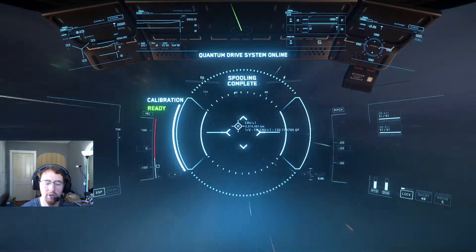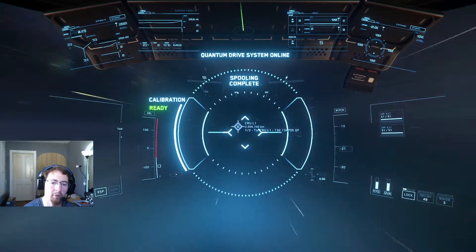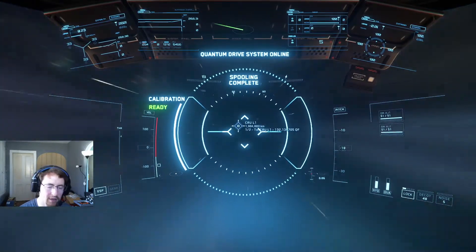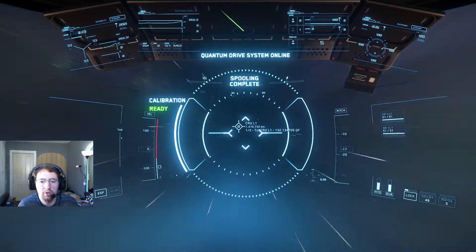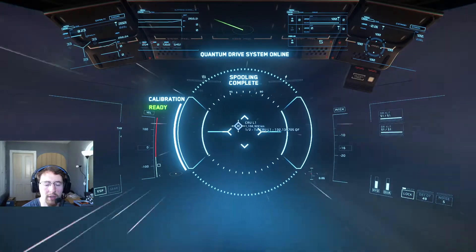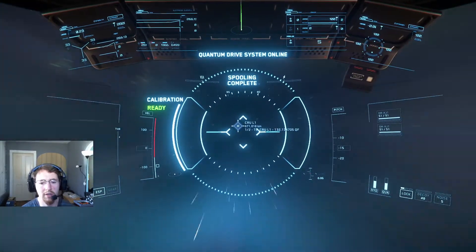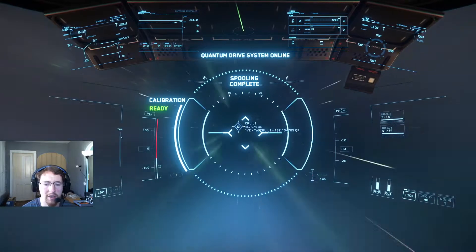If you're very low on the mining timer, you could skip requesting landing and just hover over the pad. The station will tell you that you're blocking the landing pad, and after a minute it'll automatically pop your ship into storage and fine you for blocking the pad. That's significantly faster than landing normally, taking the elevator, and pressing the storage button — it takes only 30 seconds to a minute. The fine is a couple thousand alpha UEC — no big deal when this load nets around 275,000 alpha UEC.